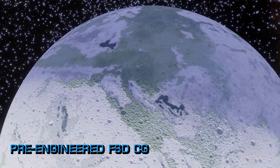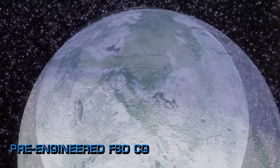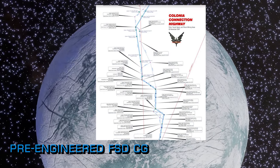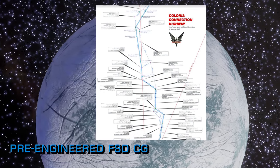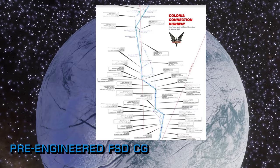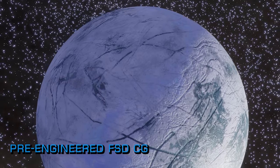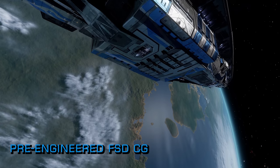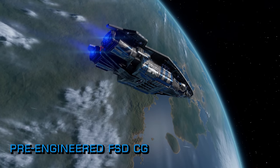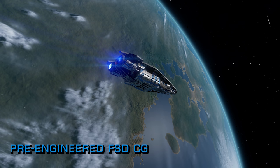If you're interested in using the Colonia bridge to break up the 22,000 lightyear journey between Colonia and the bubble, Commander Mitochondria on Twitter has you covered with an excellent PDF map of the bridge so far, detailing the available stop-offs en route — planetary, starport and megaship — as well as pristine icy rings where tritium can be mined, and a few notable tourist sightseeing opportunities as well. That is linked below.